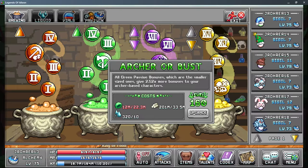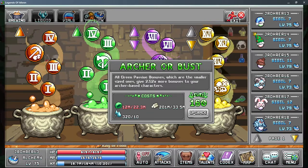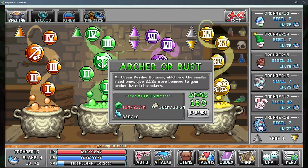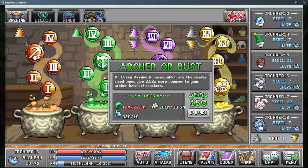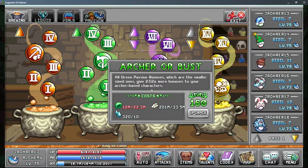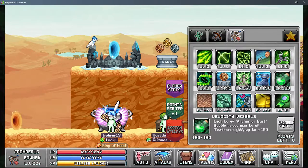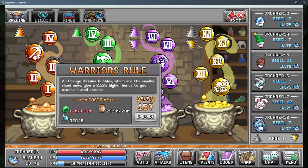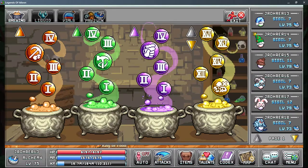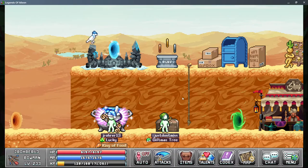Early to mid game, focus on getting these to at least 100 because the soft caps are fairly easy to sustain. Once you're reaching end game, try to shoot for 130 to 150, then after that just keep pumping it whenever you can. I went to 160 because the talents cap out at 160 right now. The boosts from these are quite expensive but very worthwhile.